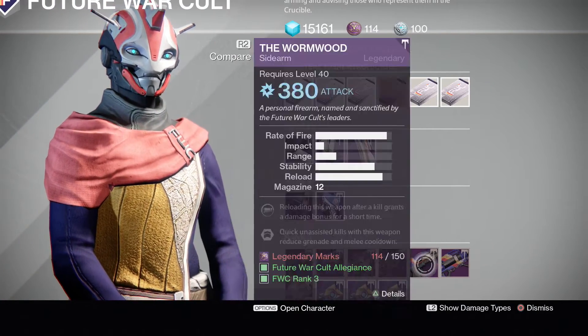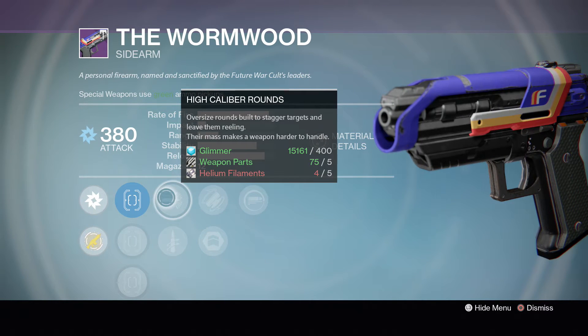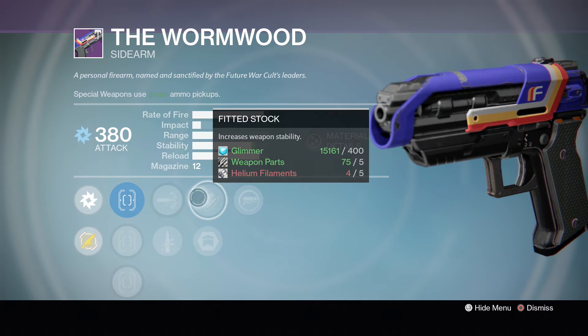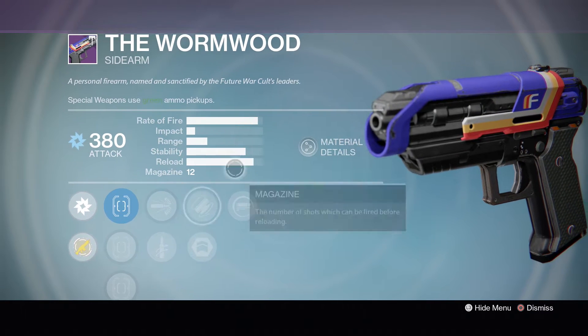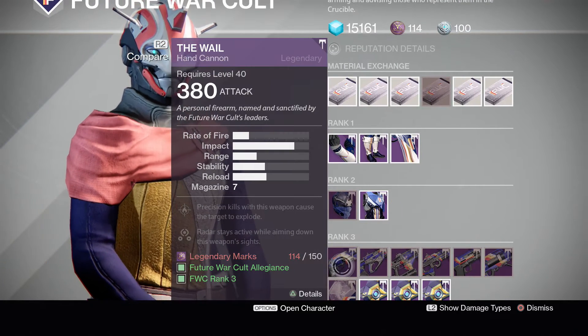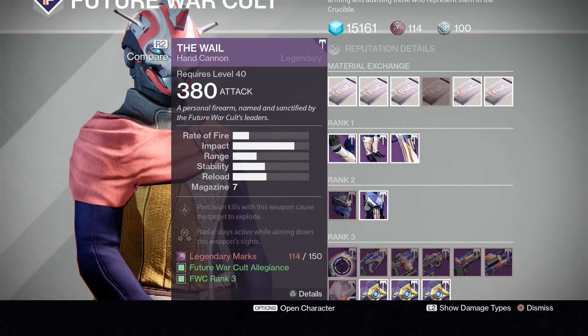Other weapons to consider at Future War Cult: The Wormwood, of course, with Reactive Reload, Fitted Stock, and High Caliber Rounds. It's very similar to the other sidearm, just without Outlaw — it has Fitted Stock instead, which will increase your stability a little bit. And then The Whale is kind of there — not really amazing. It does have Firefly, but that's pretty much the only thing it has going for it.